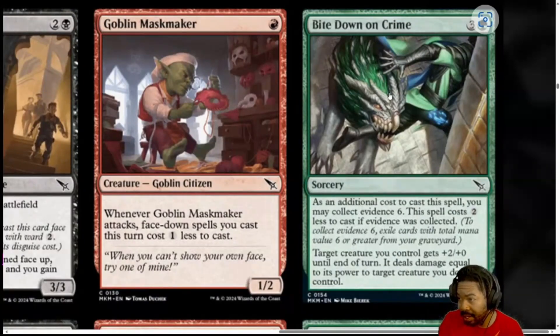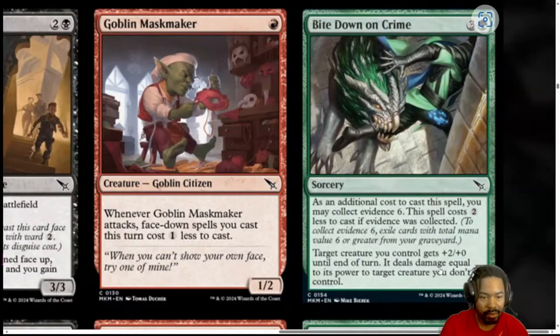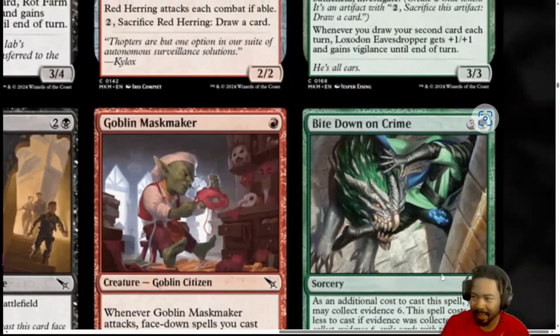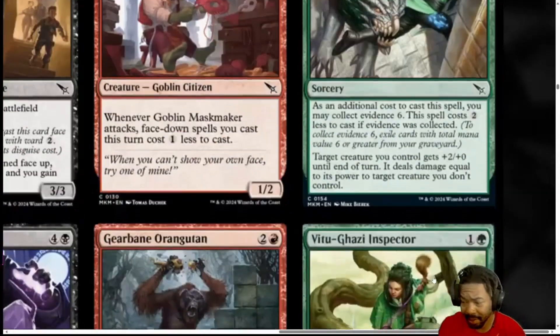Next, we have Bite Down on Crime. 4 mana, 3 generic and a green. As an additional cost to cast this Sorcery, you may Collect Evidence 6. This spell costs 2 less to cast if Evidence was collected, so it can be a 2 mana Sorcery. Sorcery — target creature you control gets plus 2, plus 0 until end of turn, and it deals damage equal to its power to target creature you don't control. I'm going to rate it off the 4 mana — plus 2, 0, deal damage. It's kind of weak for 4 mana. And it's not even instant speed. I rate this as a 1. Especially in comparison to other fight spells. And I don't even like to Collect Evidence anyway, so I'm definitely going to rate it as a 1. Bite Down on Crime is not exciting whatsoever.